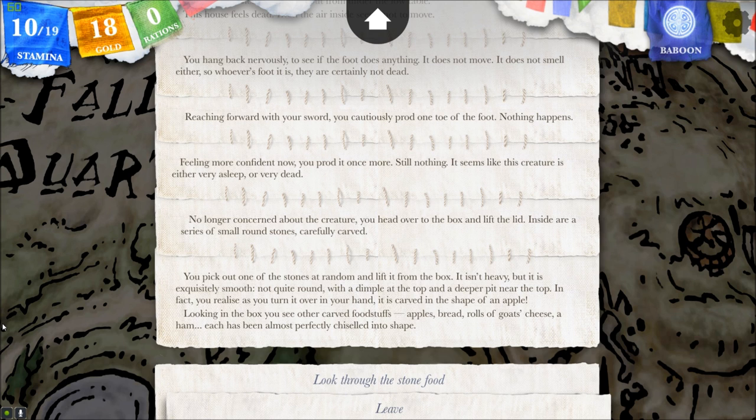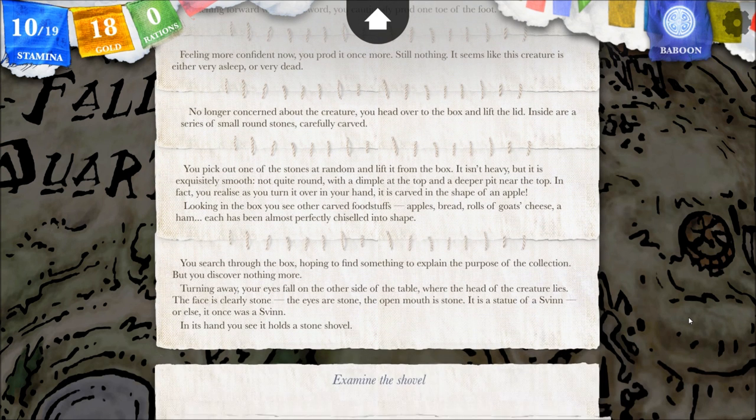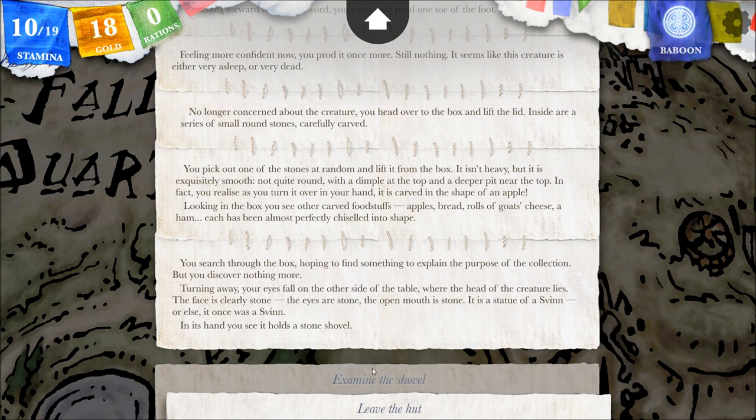Very hesitantly choosing to look through the stone food, you search through the box hoping to find something to explain the purpose of the collection, but you discover nothing more. Turning away, your eyes fall on the other side of the table where the head of the creature lies. The face is clearly stone. The eyes are stone. The open mouth is stone. It is a statue of a Zvin, or else it once was a Zvin. In its hand, you see it hold a stone shovel. Let's examine the shovel.